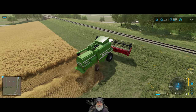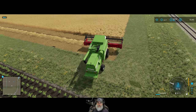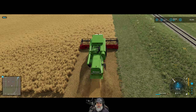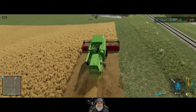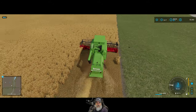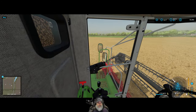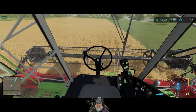That one pass got us up to 41 percent. We have quite a bit of room up here so we probably only need to do one pass for the headland, but I might do two on the other end since it's so close to that other field. You can see the barley in the back of the combine there — that's cool. That's some big barley! They exaggerate the size of the grain just so you can see it better.